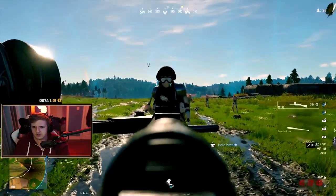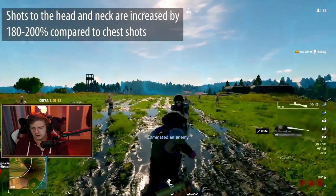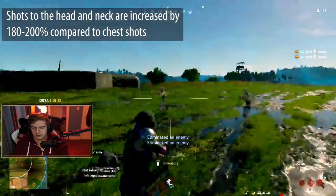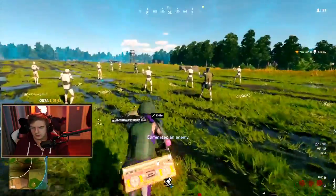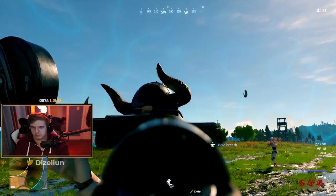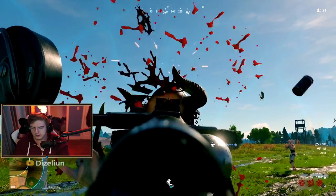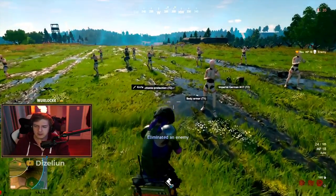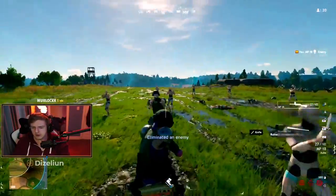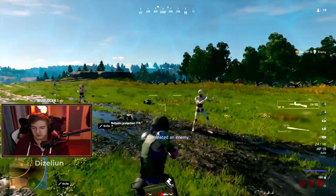The same goes for helmets — let's shoot them in the head. Two shots in the head without a helmet. With a helmet, three shots. With a tier four helmet — even a viking-style one — shooting the actual helmet part also results in three shots. So you do get an extra bullet's worth of protection with a tier four helmet compared to no helmet.